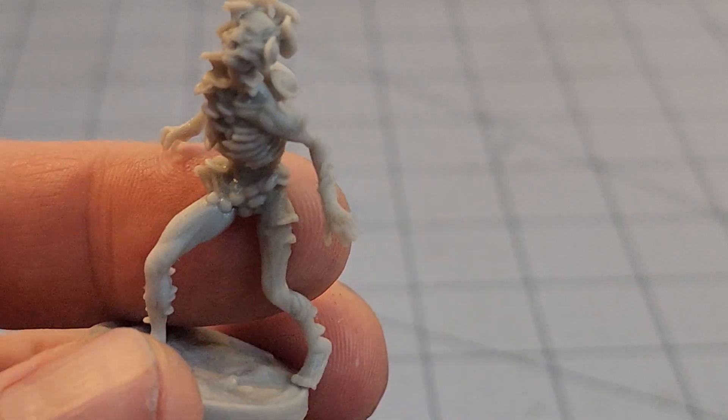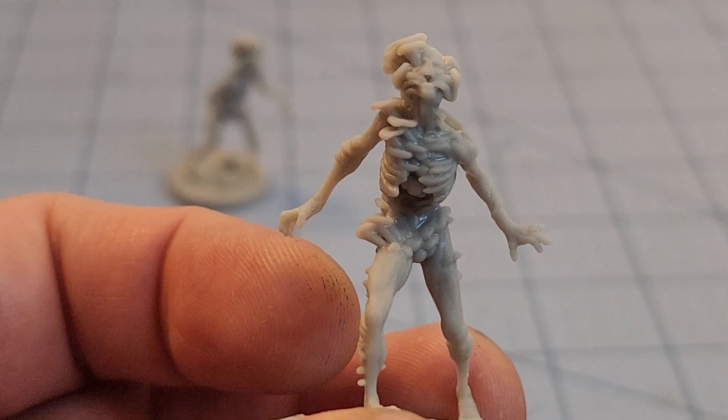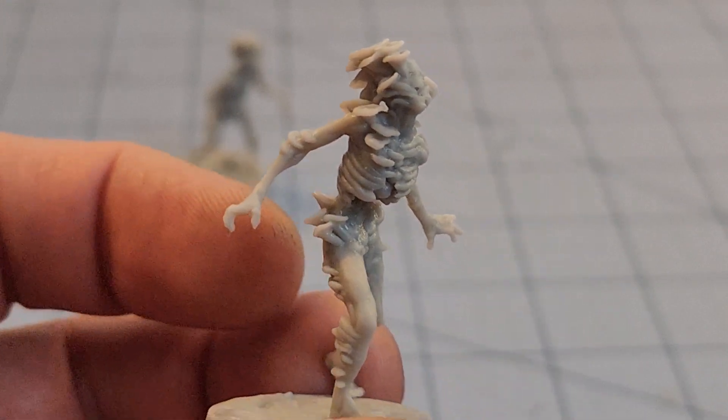This one with the remains of the skull — these are their Mycena Shamblers. You can see they're all emaciated, basically just husks of skeletons with fungus growing all over them.